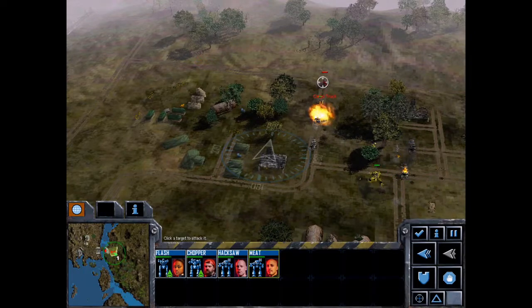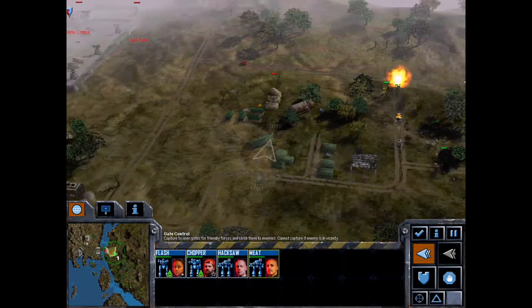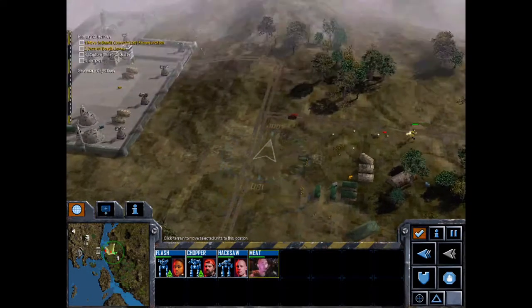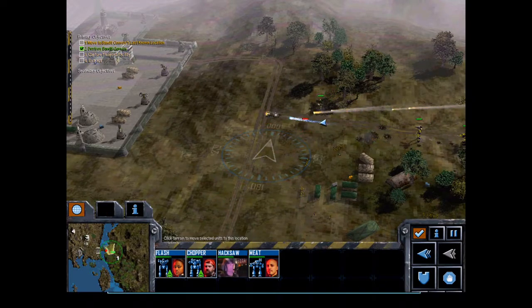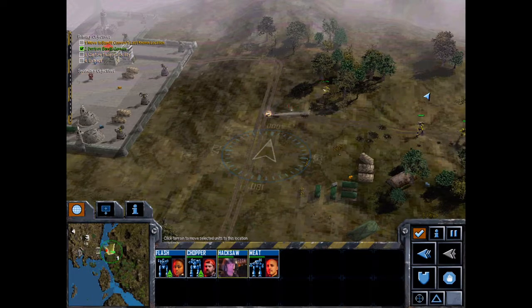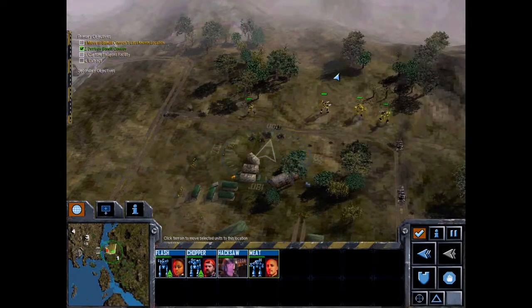Little medical tents. Gonna need that when I'm through with you. You're not going to escape — let's just take care of this ship. You're in violation of Liao territory. Turn back or be destroyed.